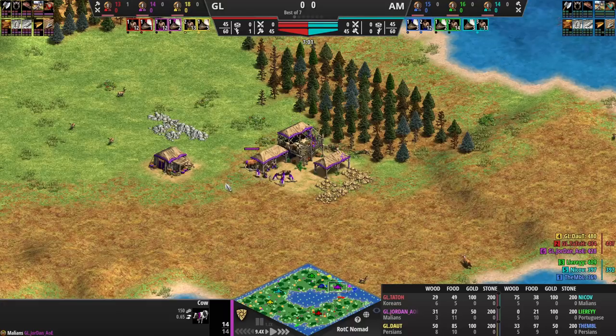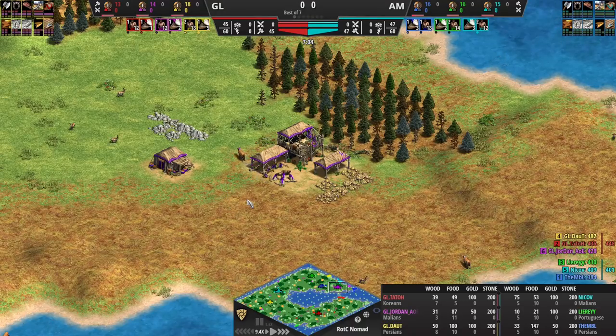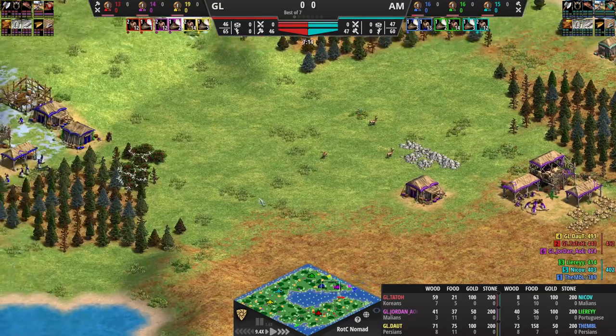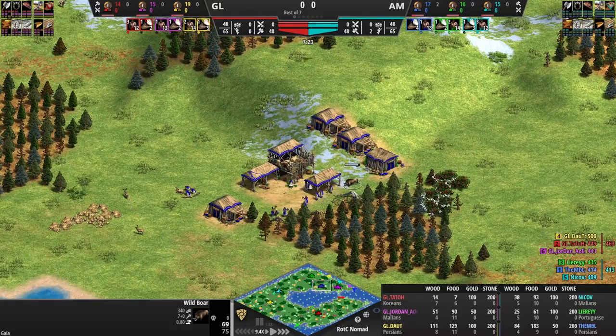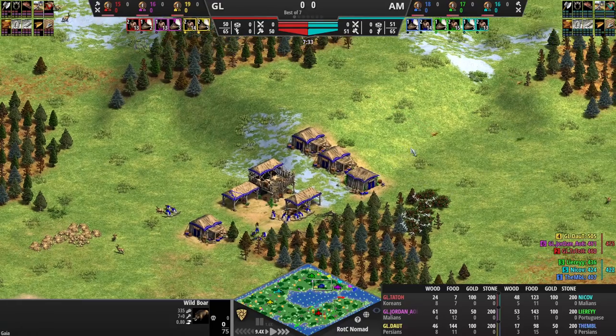Jordan just shot the boar with his TC, and that was due to the fact that MBL ran in there and kind of affected the whole TC, weakening the boar. It worked! MBL won't know that — no, he won't. It worked and he's got a boar right next to him too, so MBL is not struggling for food at the moment.